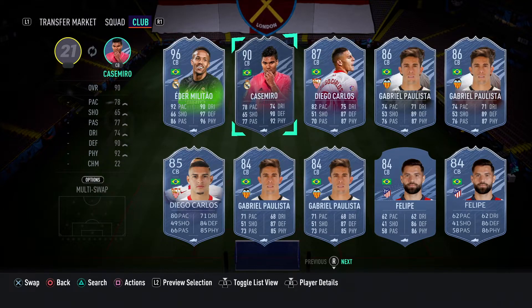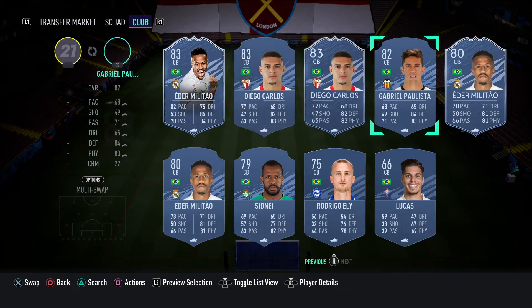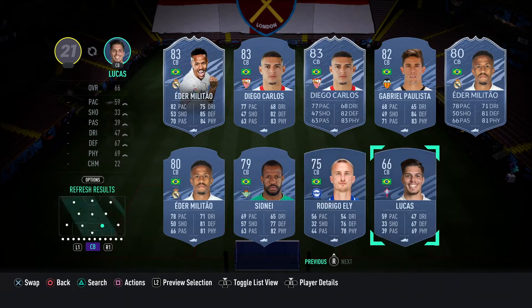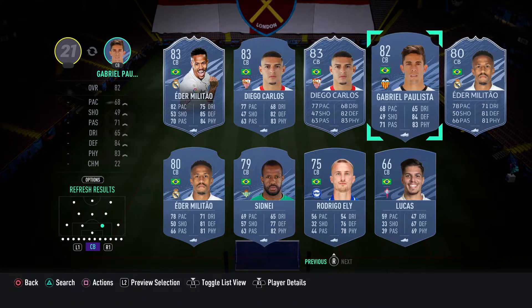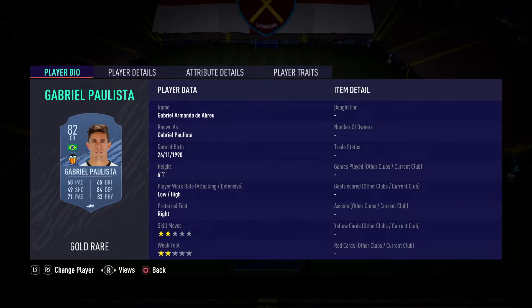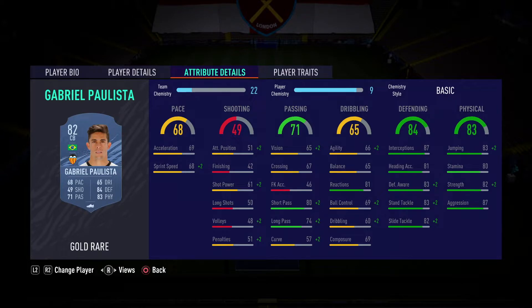At right centre back we do go for Gabriel Paulista. Now if you have the coins you can go for Diego Carlos or Militao, but if it's the beginning of the game you probably don't have the coins, so we go for Gabriel Paulista. Not to say this guy doesn't have a bad card though — 6'1", good height, low work rate is perfect for a centre back. He still has mental defending stats when it comes to the 87 interceptions and 83 defensive awareness.